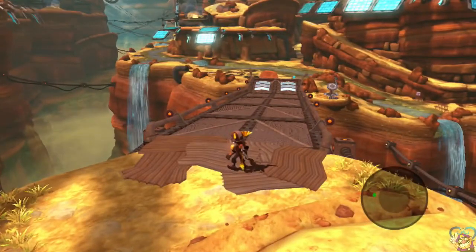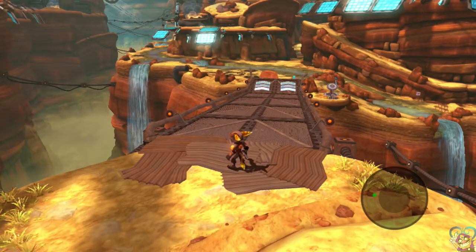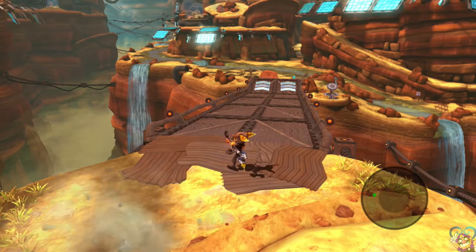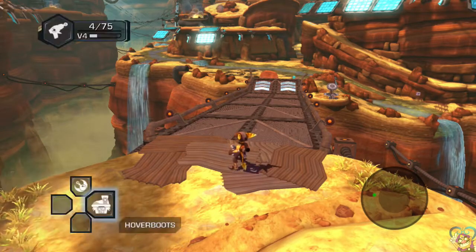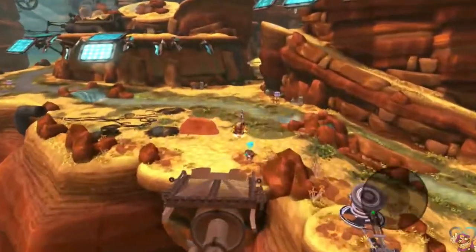Hello everyone, this is Roxas on the 5-9, and welcome back to Ratchet and Clank Future: A Crack in Time. Last time we arrived at Krell Canyon and defeated the Argonians who were invading, thus granting us access to the Obsidian Eye. But before we do that, there are a few things that I want to do on the inside of Krell Canyon.